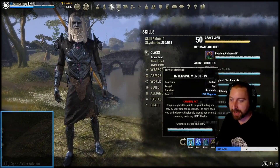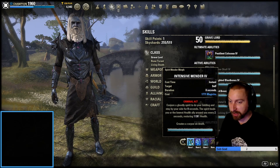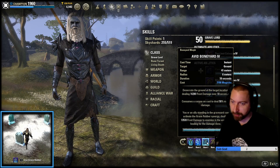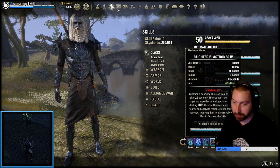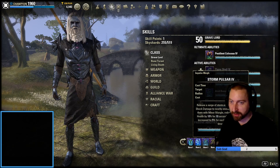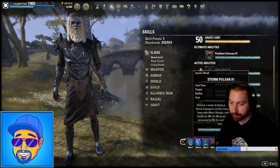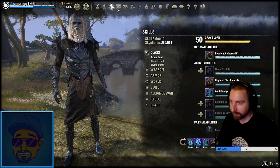Getting into the abilities: I'm running Intensive Mender, which is going to activate much quicker than the other morph and provides strong HoT since we've only got one bar. We've got Resistant Flesh as the main burst heal. Avid Boneyard is what makes necrobombing necrobombing. We're running the stamina morph of Blast Bones — Blighted Blast Bones — mainly because it applies a debuff, and we've got some spicy CP that benefits from that. Storm Pulsar is our AoE execute that also provides Minor Mangle as another status effect. Pestilent Colossus hits hard and gives Major Vulnerability.